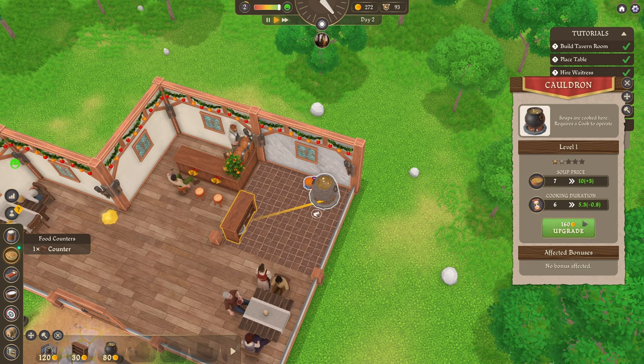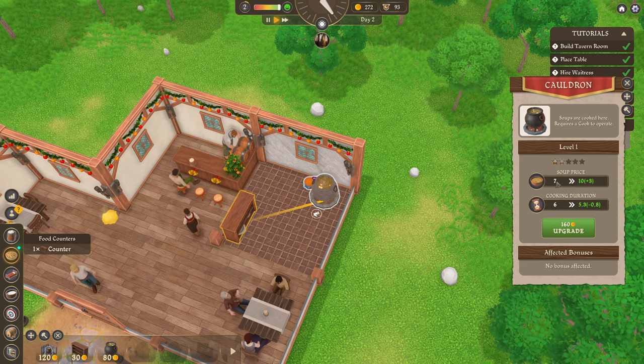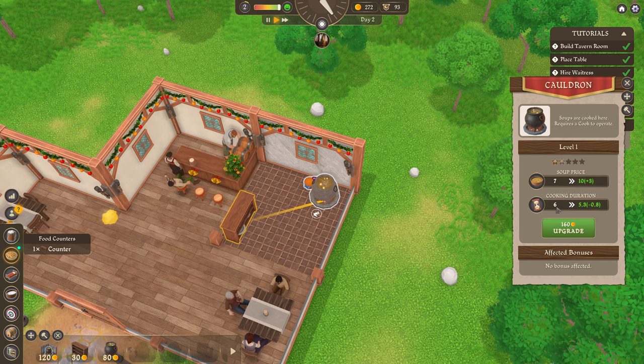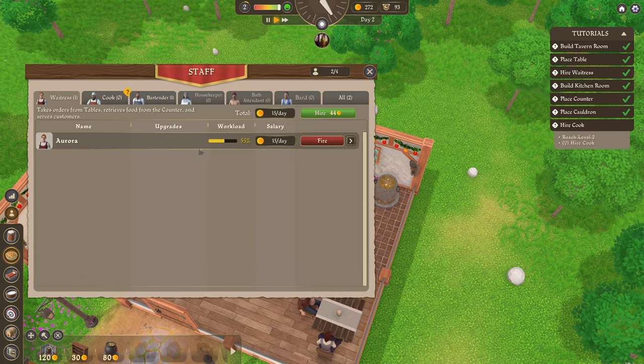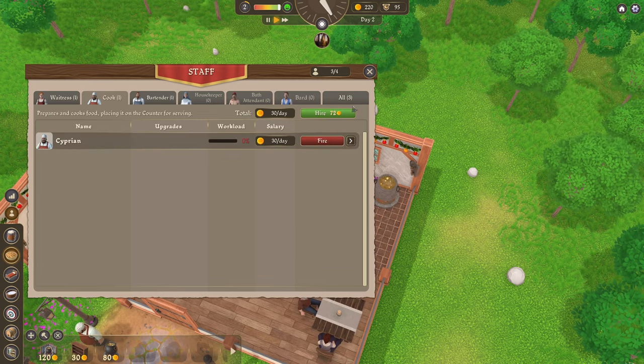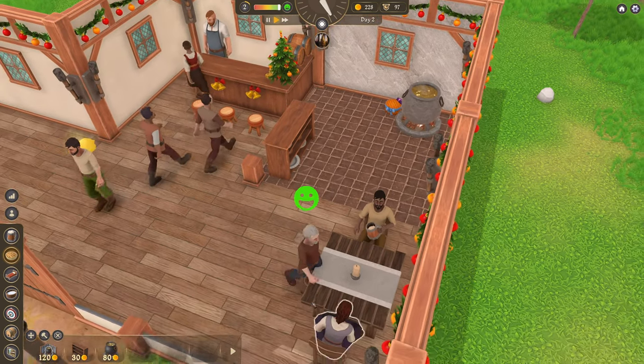On the menu we have soup. We can upgrade that for gold. Soup price is seven, cooking duration is six. Hire a cook — oh, that would help, wouldn't it? Ta-da. Well, they seem happy.